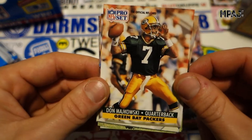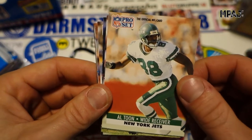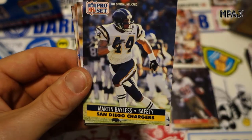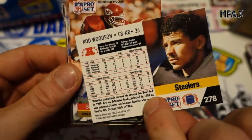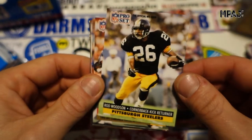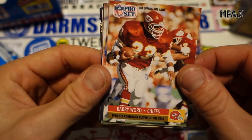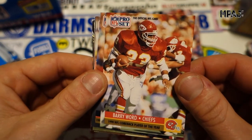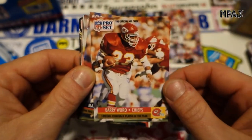Don Majkowski for the Pack, Al Toon for the Jets, Marion Butts, Martin Bayless, Rod Woodson — very cool cornerback and kick returner for the Steelers, very nice card. Barry Word — he was the comeback player of the year in 1990, running back. What a machine, man. Huge.